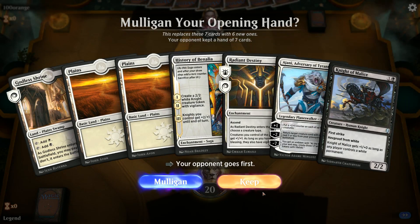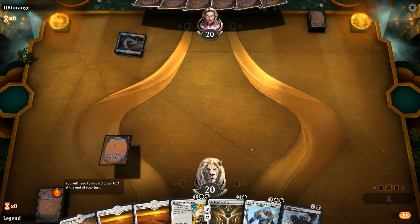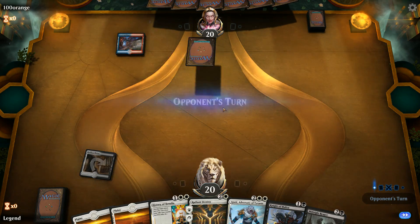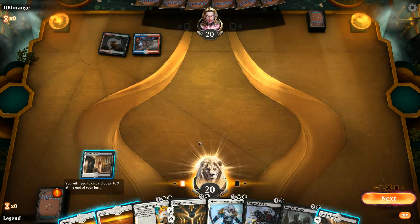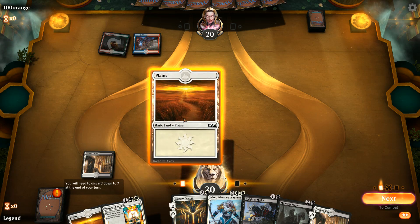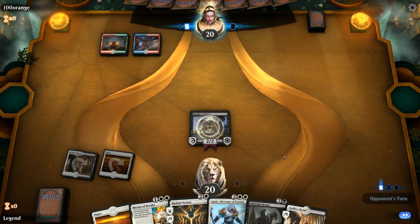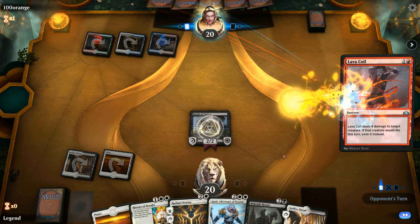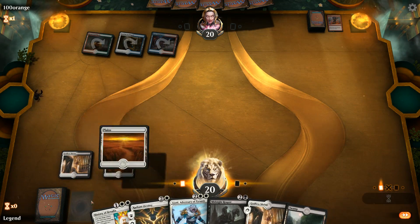The combination of sweeper effects like Gates Ablaze, followed by big threats like Gate Colossus and Gatebreaker Ram, could be hard to deal with. A Lava Coil exiles a knight so we can't get it back with Ajani. We still play History of Benalia. Midnight Reaper doesn't trigger off History tokens dying, but opponent has Guild Summit drawing them cards.